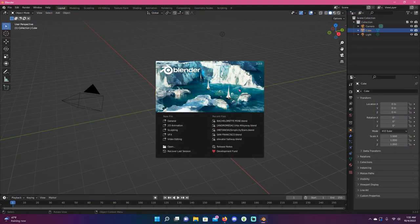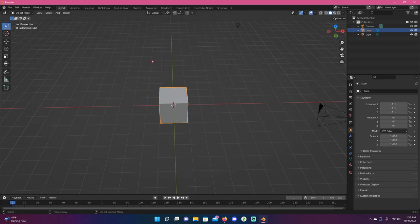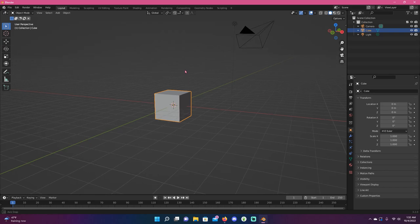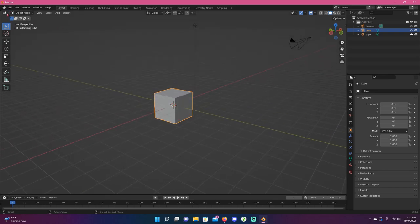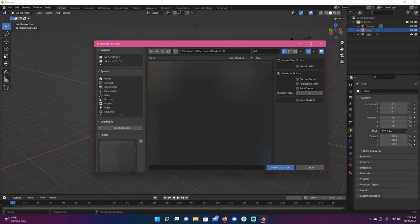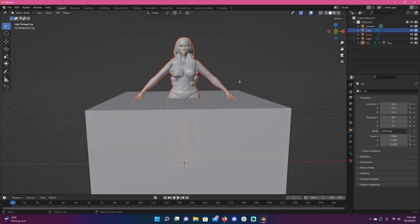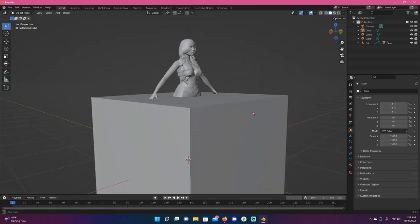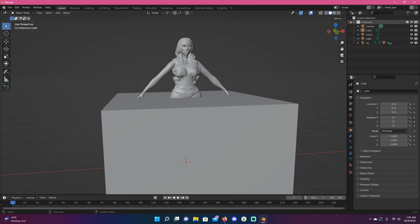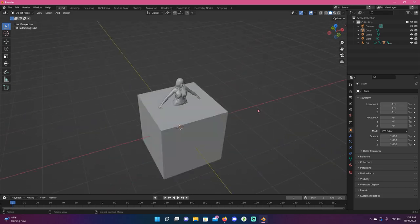Now we're in Blender 3.2. What we're going to do is go to File, Import, then Collada (.dae) — that is what we just saved in Sim Ripper. This is what the Sim is going to look like — do not be afraid, do not be alarmed, this is normal. She's in a solid clay formation right now. There's a big cube that she's in. Everything you see in this 3D viewport is listed over here in the outliner.